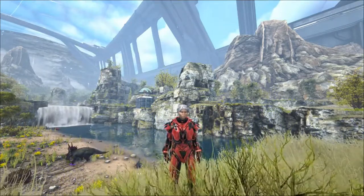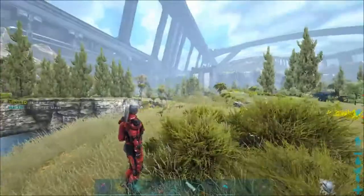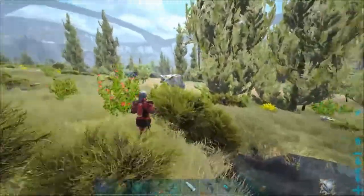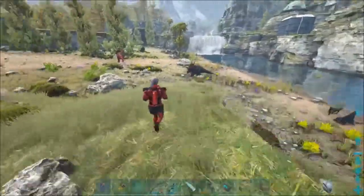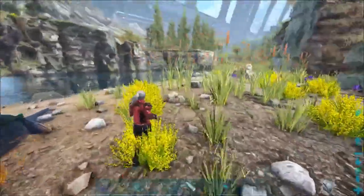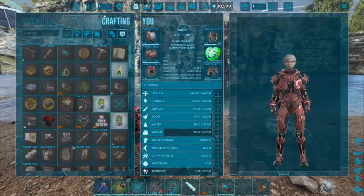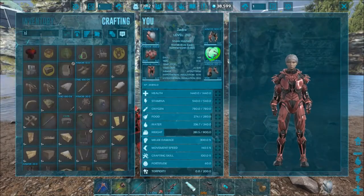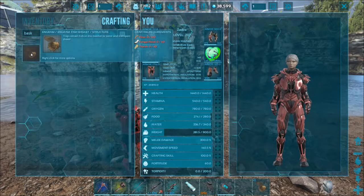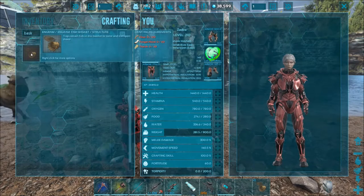Tonight is the night, at least we hope. In order to tame a Shadowmane, you have to have fish baskets. The good thing is that you can craft the fish baskets in your inventory. It takes 120 fiber, 60 fungal wood, and 40 fats. You can get fungal wood on Genesis 2. Some of those mushrooms over there have fungal wood in them.